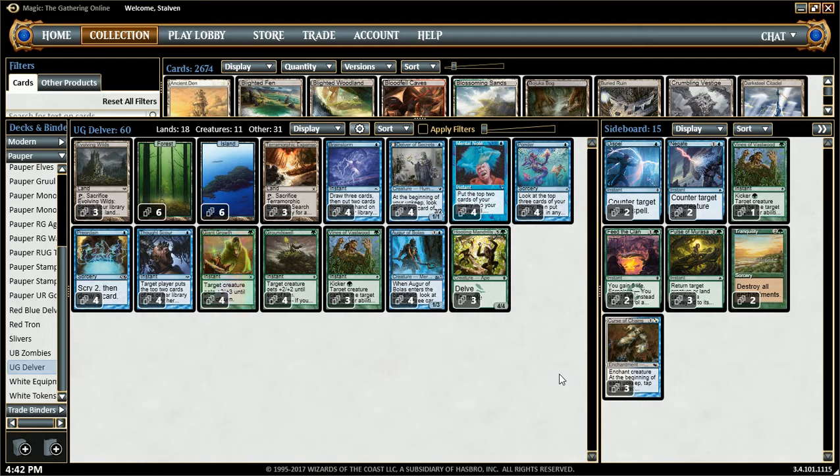Let me just go ahead and run down the deck a bit. We have 6 Forests, 6 Islands, and then we have 6 basic land fetches. So we run the land fetches instead of the lands that come in tapped that tap for Blue or Green. And the reason we run the fetches is because they work really well with Brainstorm.